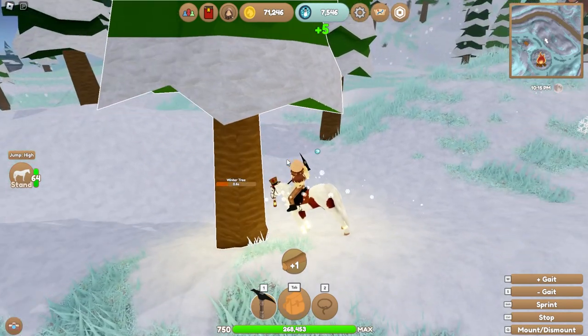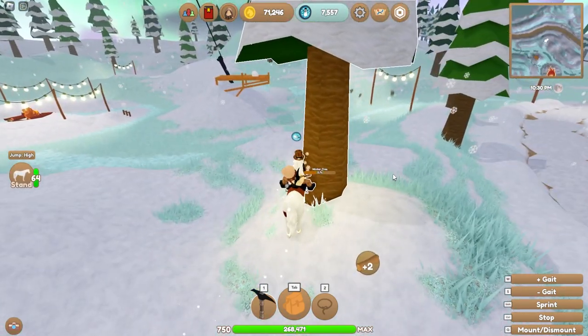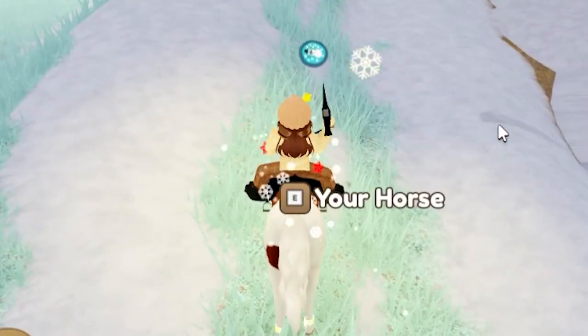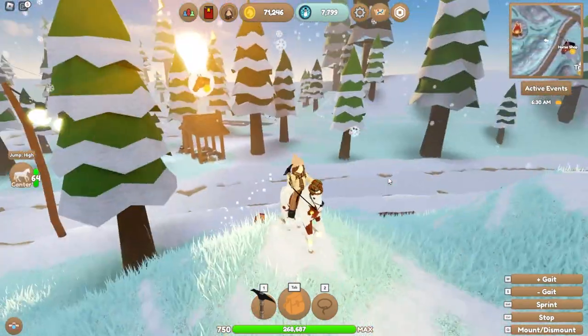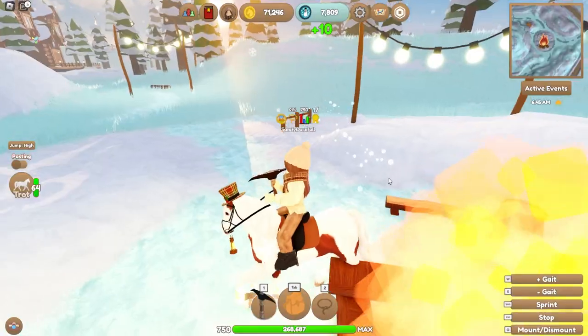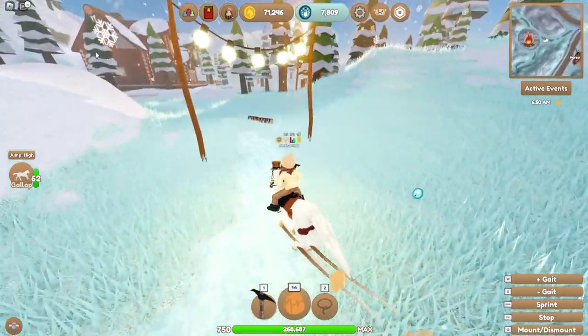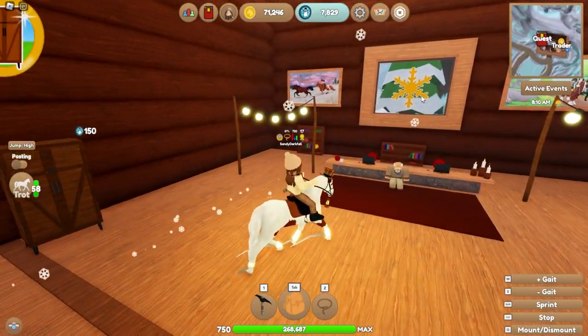Basically if you deliver three logs you get one golden snowflake. One should fall here though if my timing is correct — nope, that was just my wishful thinking. That was one, I saw it at the last second! Oh look, the sun is coming up. I feel like a warrior. I always get stuck with a log here for some weird reason every time.